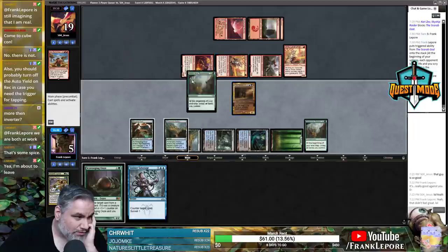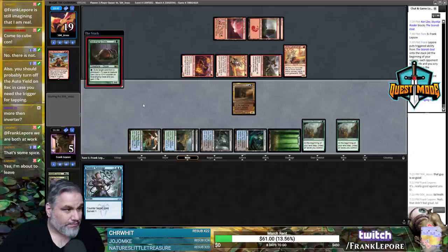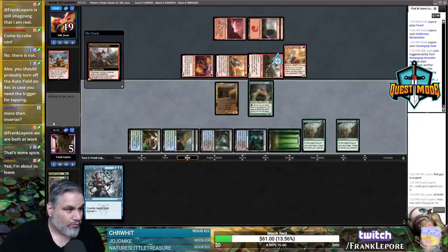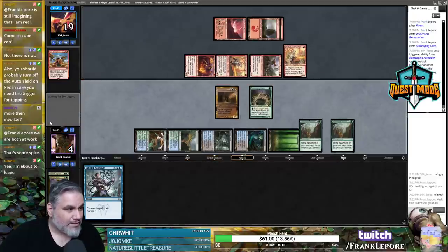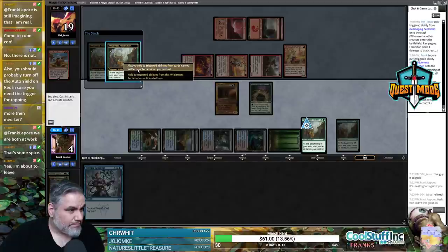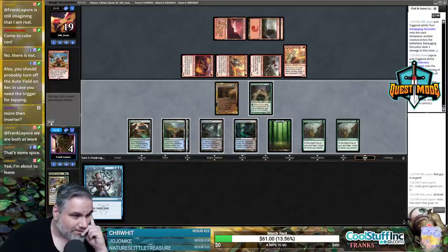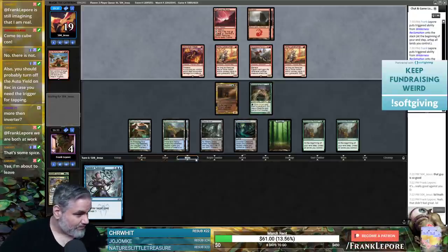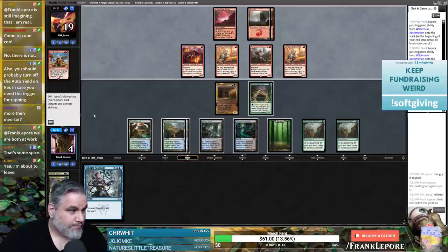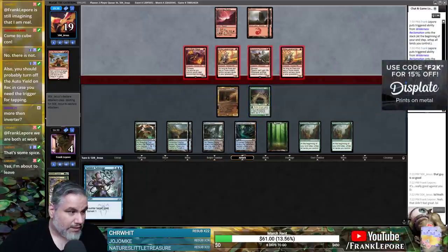We go double block, take 1, 2, 3, go to 1, and keep up a Sinister Sabotage — that could keep us alive. I have one card in hand, just hoping it's not great. Kari Zev's Expertise — that's a card right there. I did it again on auto-yield — thankfully it didn't matter since we had nothing to spend mana on. Oh man, this has to be done.